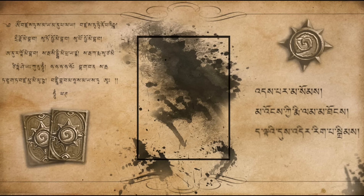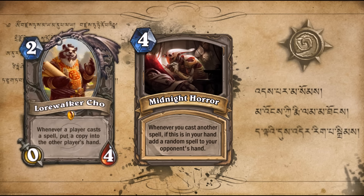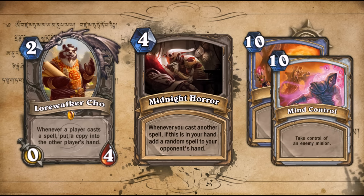This one's the reverse — it's Midnight Horror. 4 mana: whenever you cast another spell, if this is in your hand, add a random spell to your opponent's hand. Like having a Lorewalker Cho annoyingly affecting your hand only. Over time it can gradually generate a whole hand — big spells like Pyroblast, Mind Control of course. There's no way around giving your opponent a free spell.